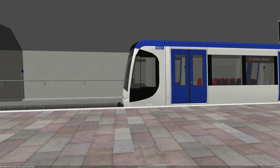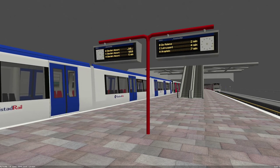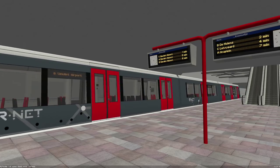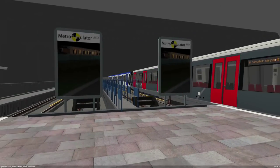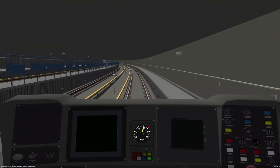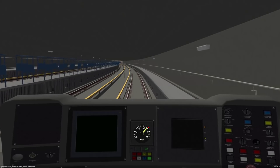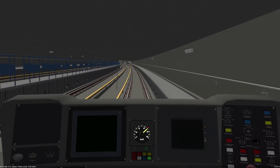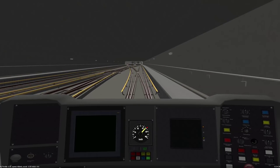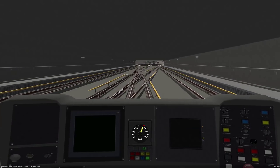One thing that's interesting with Line C — which is really nice to see for variety — is that Line C does not always terminate at Symbolet Airport. A and B tend to normally terminate at Symbolet Airport, but Line C on this activity scenario, some of the C trains terminate at Symbolet Centrum. So you get a variation of trains not all going to Symbolet Airport — some terminating at Symbolet Centrum, which is nice. It means you get a little bit of variety.